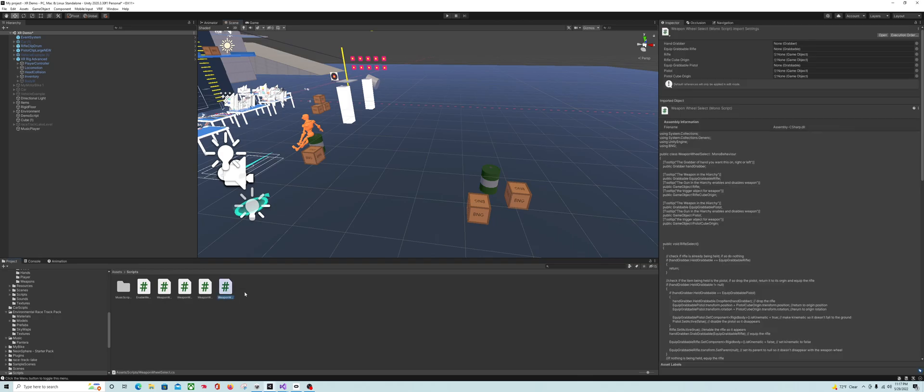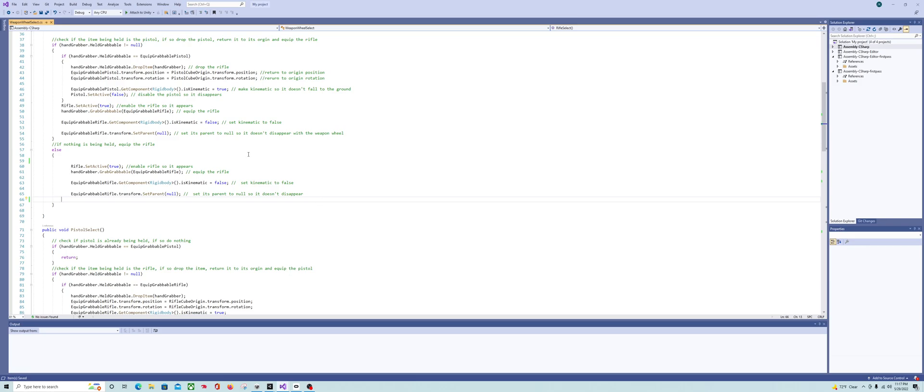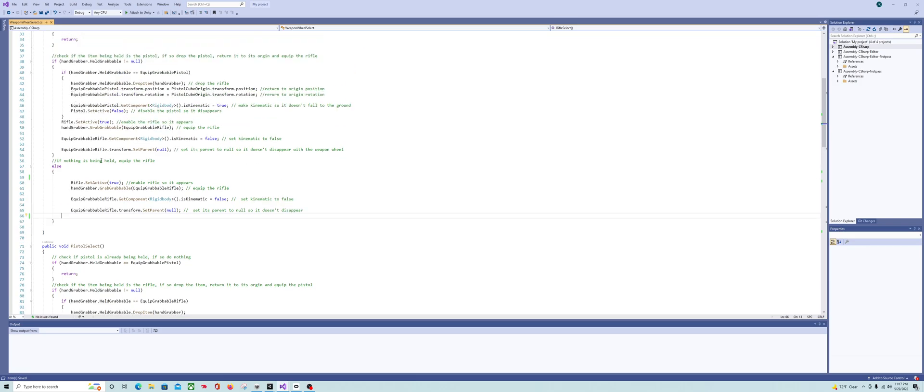The first thing we're going to do is open up our weapon wheel select script. I just want to add a little bit of code to clean up what happens if you're holding an item that's not equal to a weapon in the weapon wheel, so that it drops a little bit cleaner.